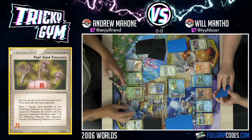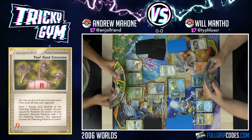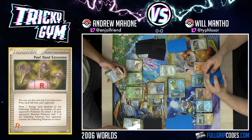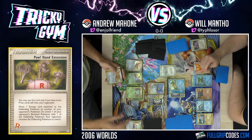I've drawn my card for turn. Steven's Advice just seems really good — that card is so bonkers. I'm going to Steven's Advice and draw six. It's not every other supporter that says discard a card — all the Holon cards make you discard a card. I'm just going to draw six.